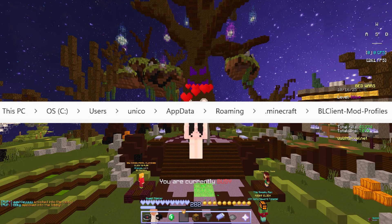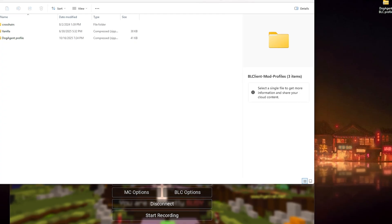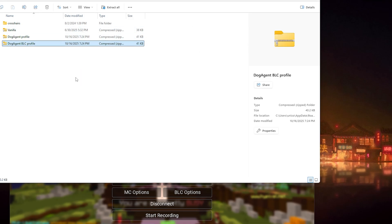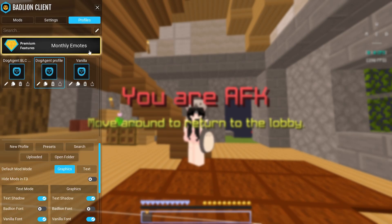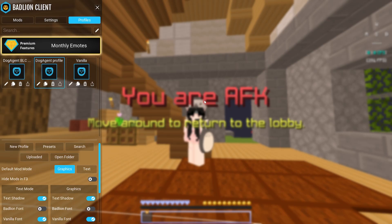It'll probably be the second download, and I'll quickly walk through how to import it because I know it can be a challenge and really frustrating. To locate the profile, go to dot-minecraft — I put what mine looks like, it might be a little different for you — then open the Bad Lion Client mod profiles folder. For me, I already have Dog Agent's profile in my folder. I'll just give a demonstration: I downloaded the Bad Lion profile, renamed it so it doesn't clash, and I'm just going to drag that straight in. Then you go back to your game, press right shift to get to the menu, go to profiles, and select the one you want.